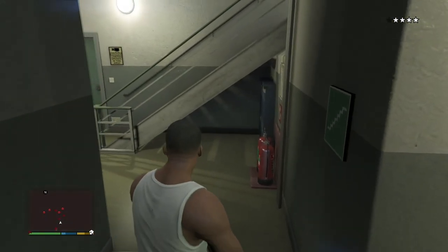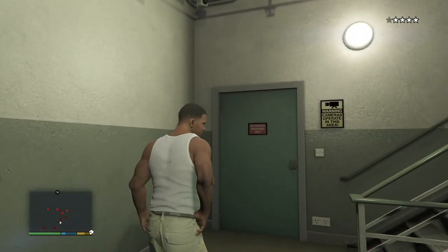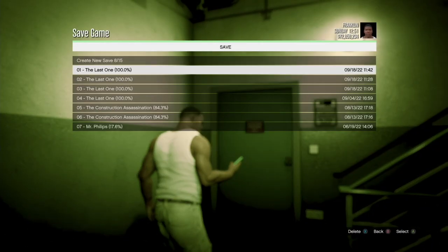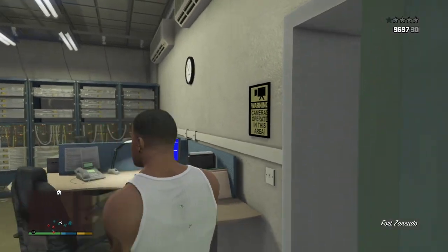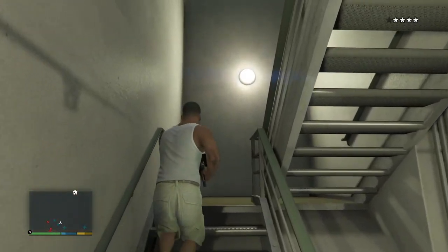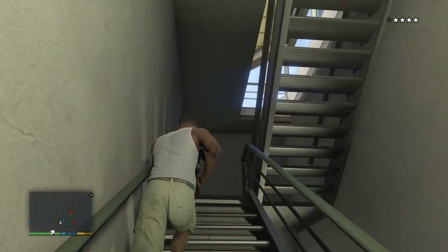You come up here — you can either go into this room at the head or up more stairs. What I'm going to do is have Franklin save, and now he's saved within Fort Zancudo tower. Over here we have a server room, and if you come up the stairs here you've got to watch out for more soldiers, so let's see what happens.